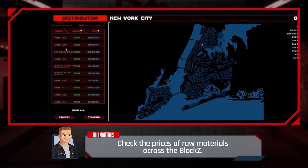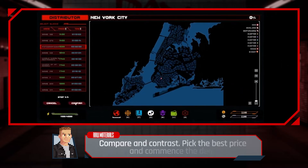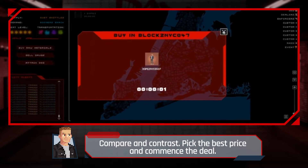Check the prices of raw materials across the blocks. Compare and contrast, pick the best price, and commence the deal.